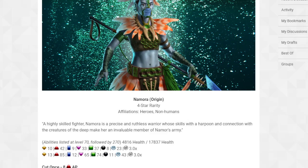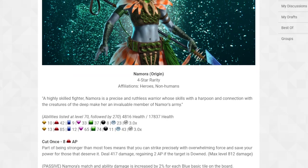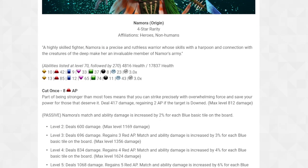Namora: Origin, 4-star rarity, affiliation Heroes, Non-Humans. Abilities listed at level 70 followed by level 270 — 4,816 health at base, which is normal for a 4-star. At one cover, 17,837 health at level 270, which is kind of high. Give her 10 levels and she's probably above 20k already — pretty good.